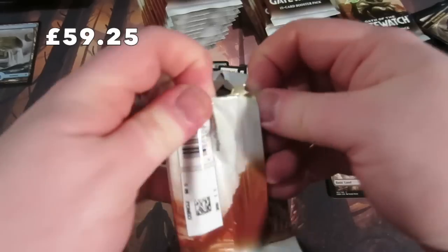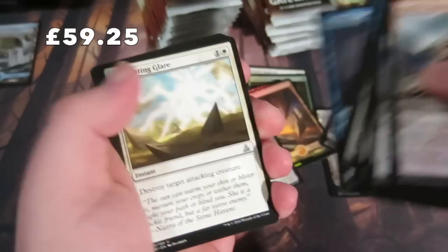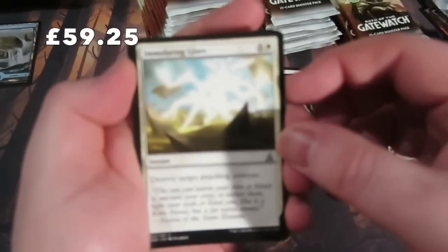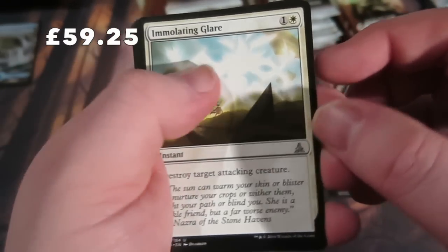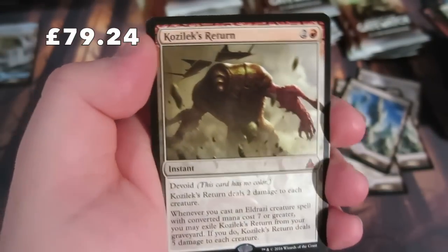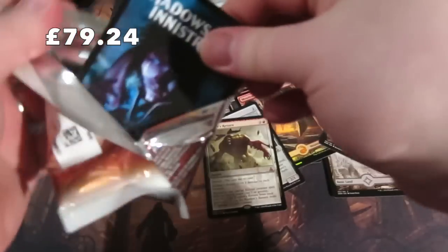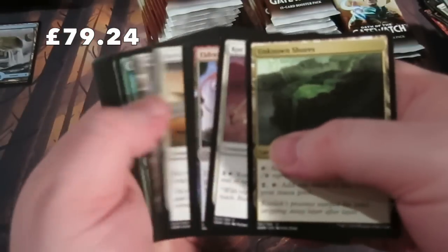We get another Wasteland. Getting to the uncommons: Immolating Glare, Press into Service, and a lovely Kozilek's Return - the most expensive card in the set! This mythic is probably coming in at 20 pounds. That is a very nice mythic. We're pulling value here - keep it going, that's what we want!